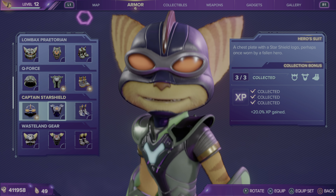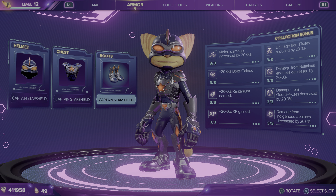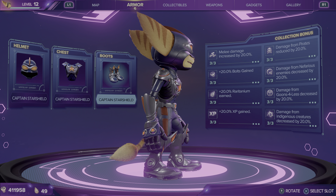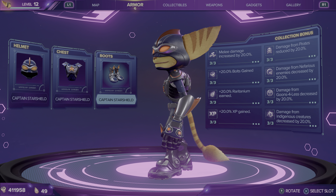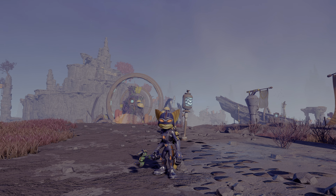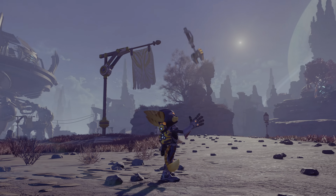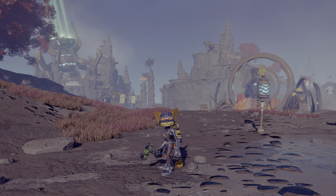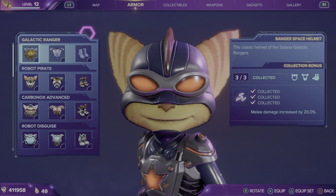Moving on to Captain Star Shield. Finding this set increases your XP gained by 20%. I will at some point do a where-to-find video for all these as well. Here is the Captain Star Shield armor on Ratchet, just in the menu, and then here it is in the in-game view. And that is Captain Star Shield.